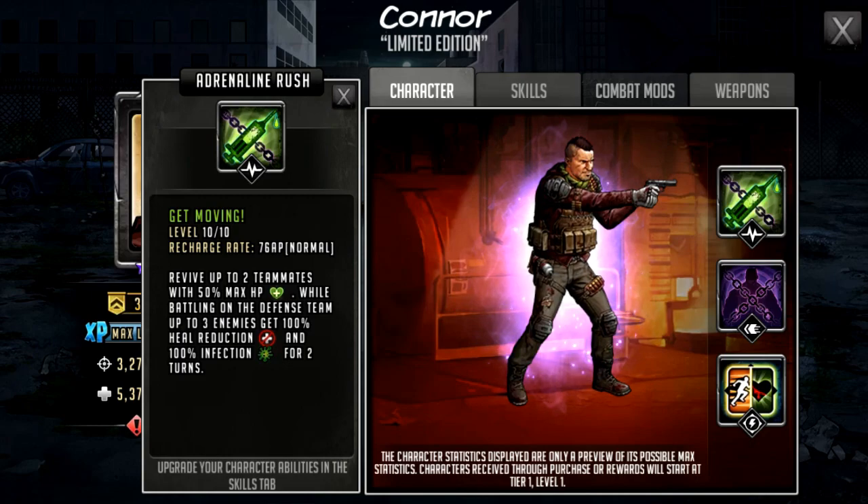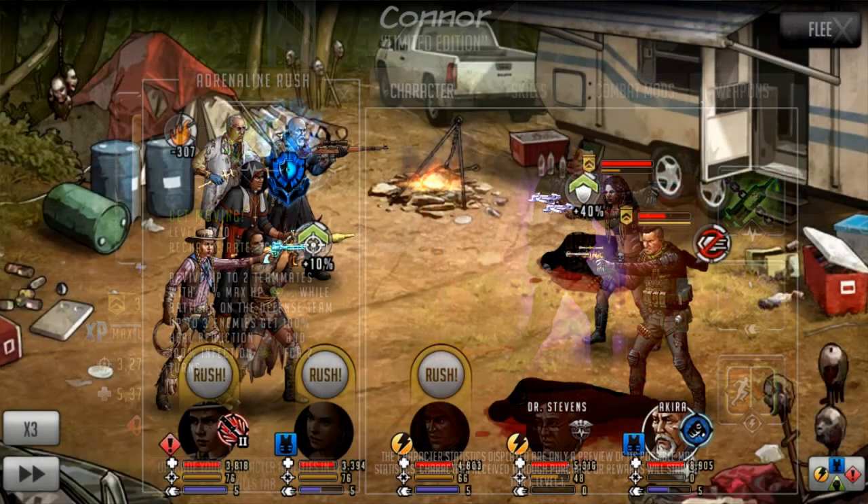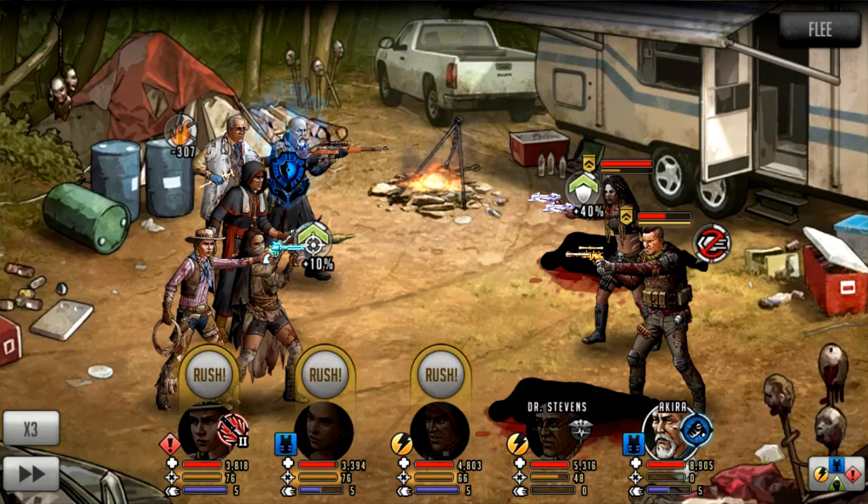The second part — the 100% heal reduction — will always work on a defense team. That combo of heal reduction and infection is really, really powerful. Even without 100% heal reduction, it's very hard to heal someone for 100% of their HP in two turns. There aren't many characters with huge heals in the S-Class era. S-Class P has a 40% heal on his active with a two-turn cooldown, so you'd still have 60% HP left to heal. Connor will rush on the next turn.